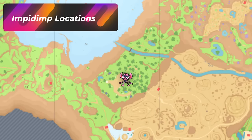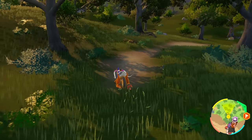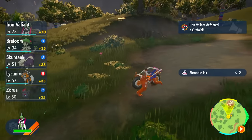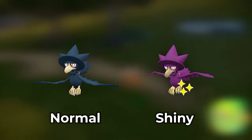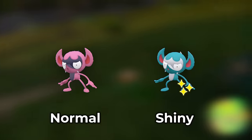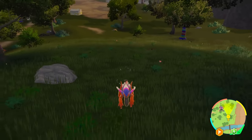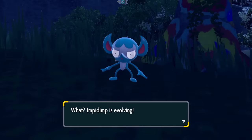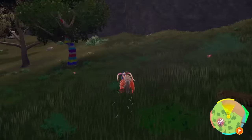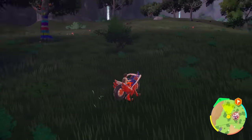If we enter the Tagtree Thicket, this is for everyone hunting Impidimp and those trying to get Grimmsnarl — a dark fairy type Pokemon. This forest is going to be full of them. Not only full of Impidimp, but you're also going to have some Murkrow here. Impidimp are pretty much going to be everywhere in this forest. Look for pink shinies on the birds, and when looking at Impidimp, you're going to be looking for the blue shiny. Just roam around here — these guys keep spawning in and out. Run far enough for them to all despawn, then rotate your camera and go back to get a whole new group.